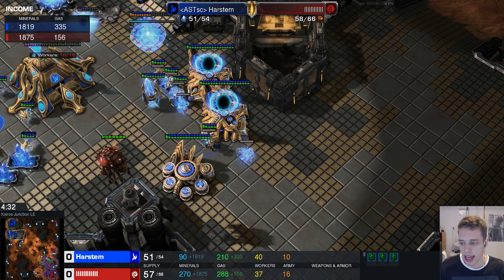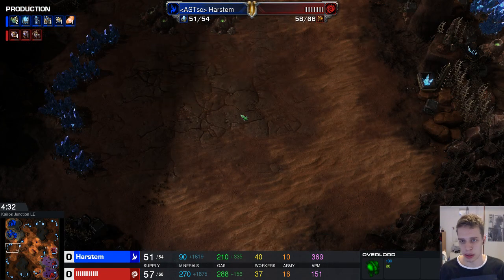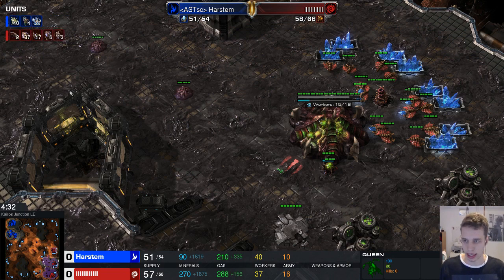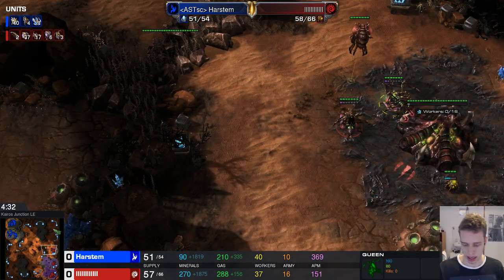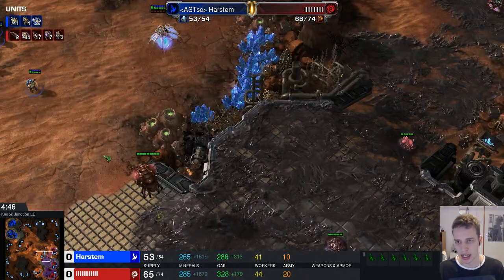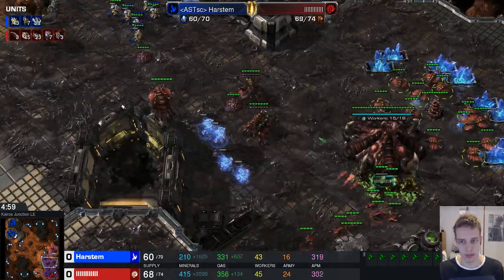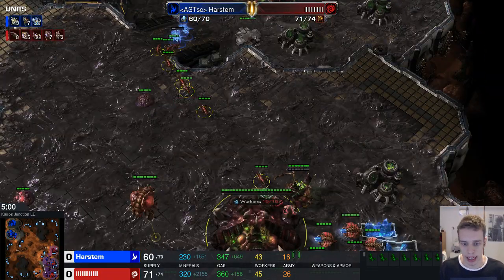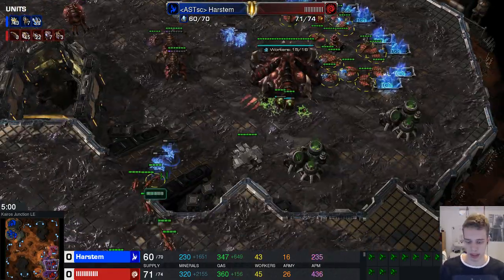This is where it gets interesting. At this point I'm already ahead in workers — I'm up three workers — so technically I don't need to do too much. I can just move out on the map, and if I don't kill anything I'll just take a third myself. His creep spread is very lacking and he only has three queens so far, which is extremely odd. Any professional player would have four queens and get that creep spread going. AlphaStar decides not to. I move out with four adepts and he goes for the wall, which I thought was a very odd decision. I only have six adepts so I'm very afraid to shade into the natural.